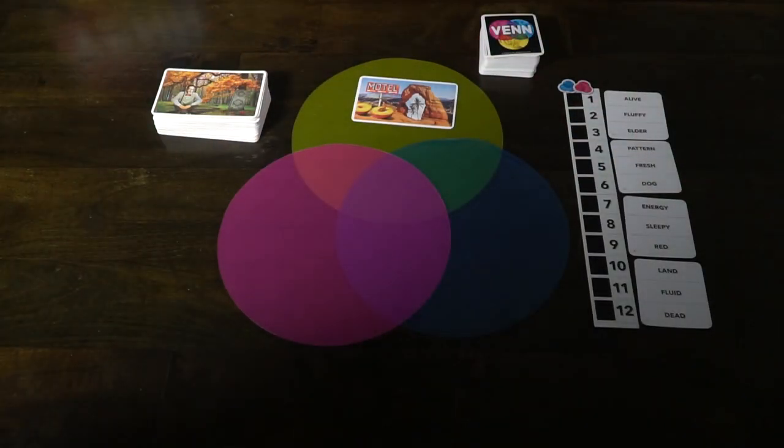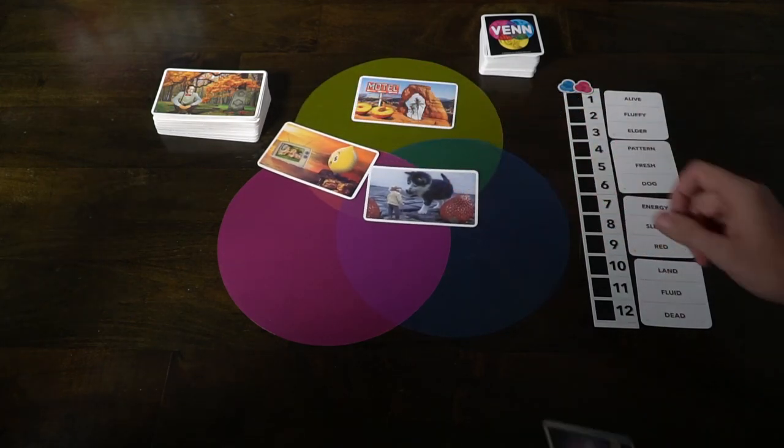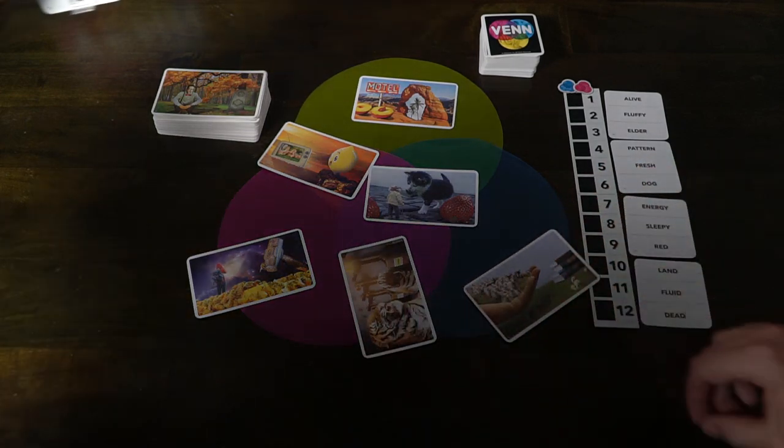Each team will designate someone to be the clue giver, and they will get a card secretly with the numbers that correspond to the different word cards, as well as about a third of the stack of art cards. The teams will simultaneously put down picture cards that describe the word they correspond to, as well as in the different areas that overlap.